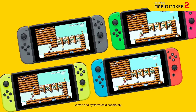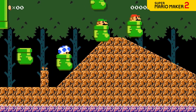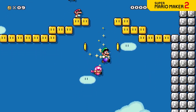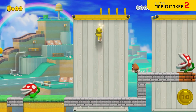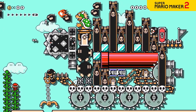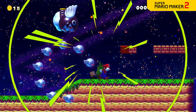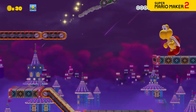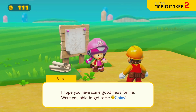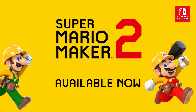If up to four players are hanging out together and each has a Nintendo Switch system and the Super Mario Maker 2 game, one can set up a virtual room for the others to join via nearby play. New parts. New challenges. New modes. And lots of new ways to have fun. Super Mario Maker 2.